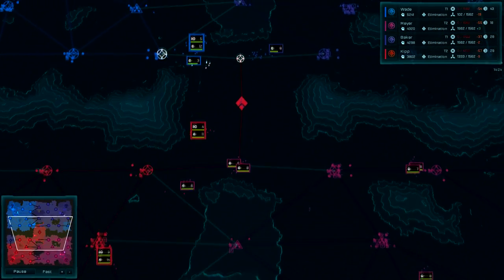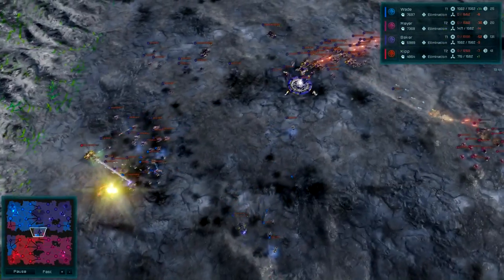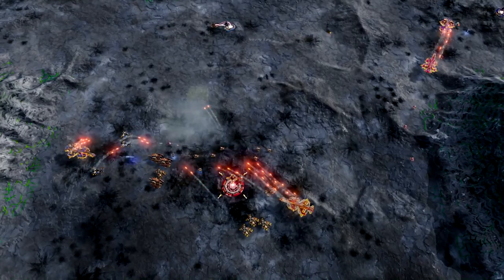With only a single pathway through the center of the map, Rigel is a turtler's dream. Concentrate all of your efforts onto the central killing field, and if you want to be successful, make sure to bring some artillery along.